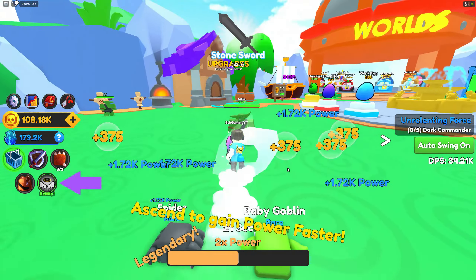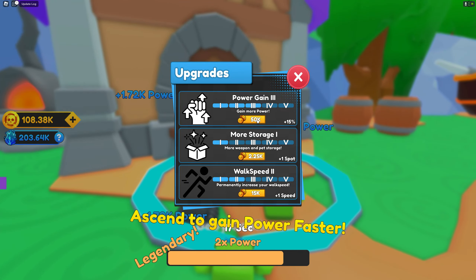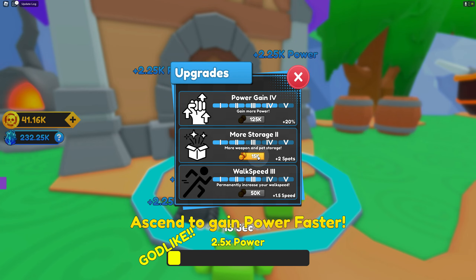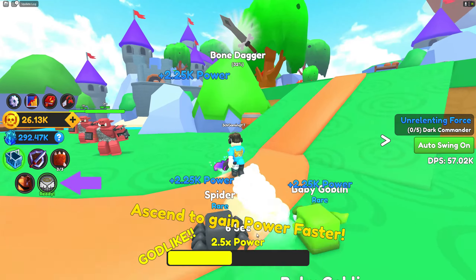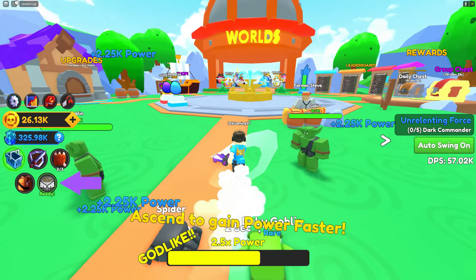We need to kill five. Before we do that, I can buy some upgrades — power gain, speed, and storage. There you go. It says 'ascend to gain power faster' — oh yeah, there's an ascend mechanic. How can I ascend?